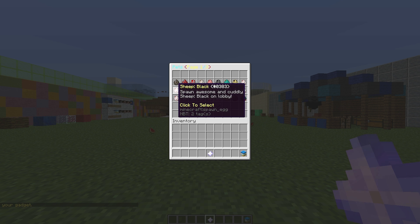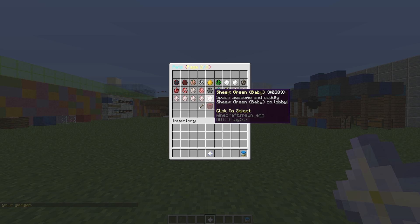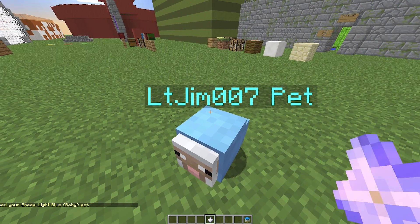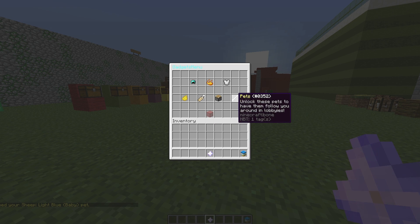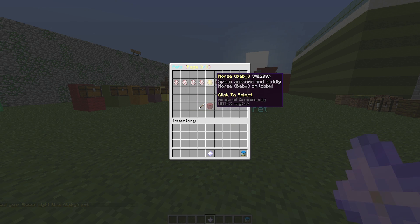Finally, we have pets. You can choose sheep of different colors, or baby animals like the baby sheep — they're very nice. This is such a cool plugin, definitely the best gadgets GUI menu I've seen as there is just so much inside, and the GUI works perfectly.